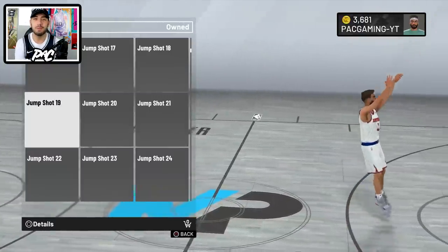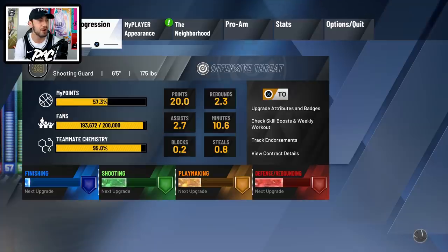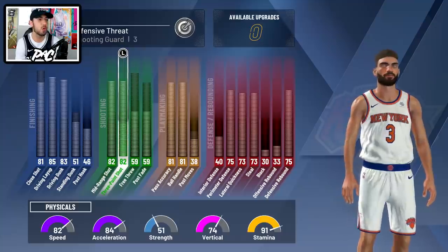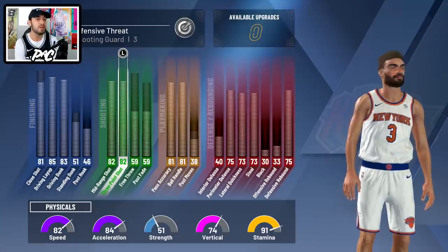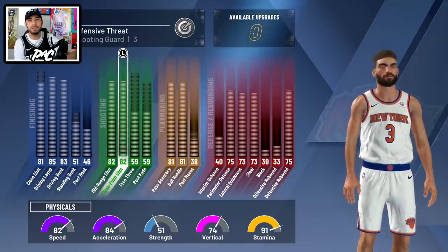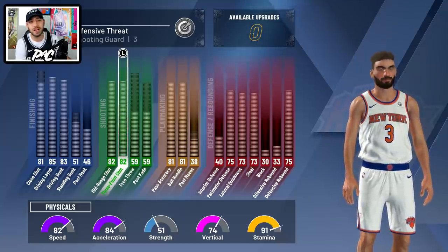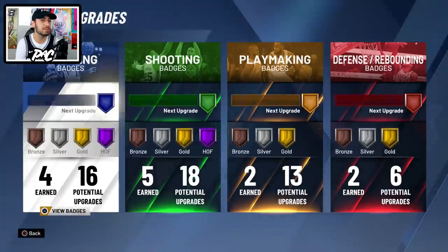Let me show you this jump shot. I'm going to go into the practice facility and train with it, then we'll go to the park and play. My three-point shot is maxed out at 82 overall but that's still good enough to make shots. Now in 2K20 I'll say this — if it's not a green, don't expect it to go in because badges are really necessary. An 82 overall three is really not good for this 2K because you need a really high rating to make anything outside of greens.